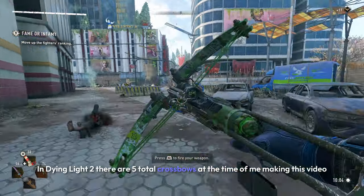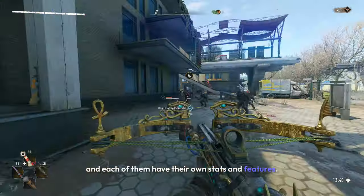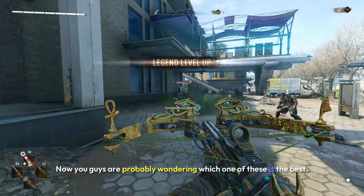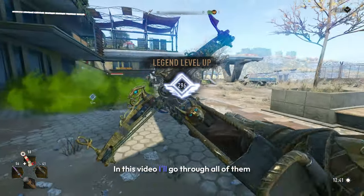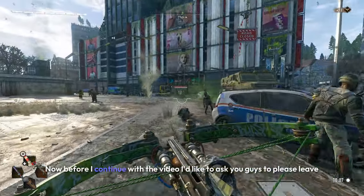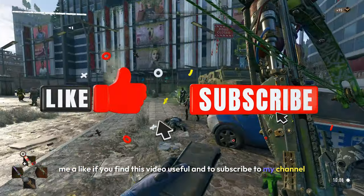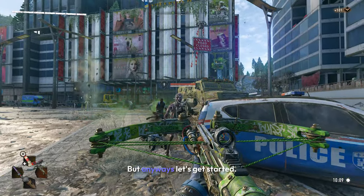In Dying Light 2 there are five total crossbows at the time of making this video, and each of them have their own stats and features. In this video I'll go through all of them, explain their features, and tell you which one you should probably get. Before I continue, please leave a like if you find this video useful and subscribe if you find yourself coming back. But anyways, let's get started.